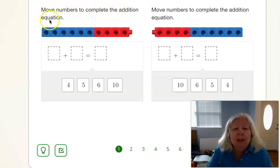Move numbers to complete the addition equation. So how many blue are there? One, two, three, four, five, six.